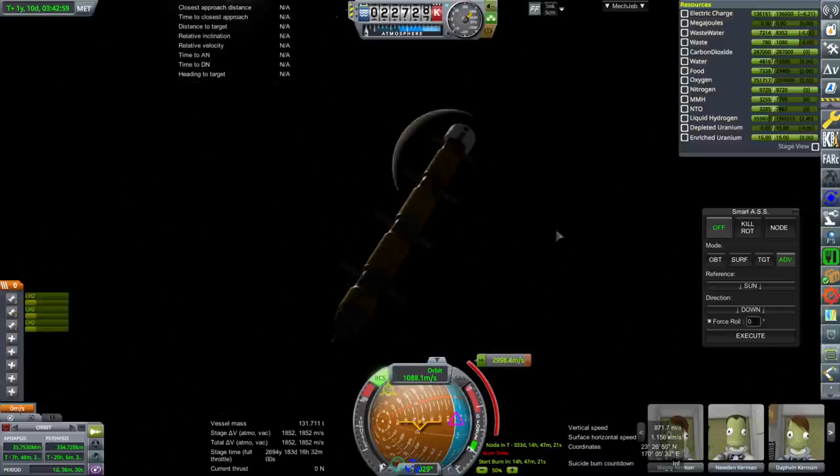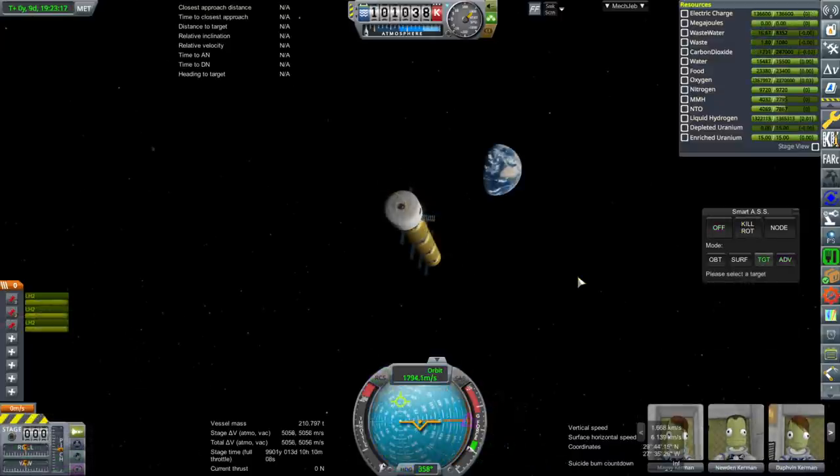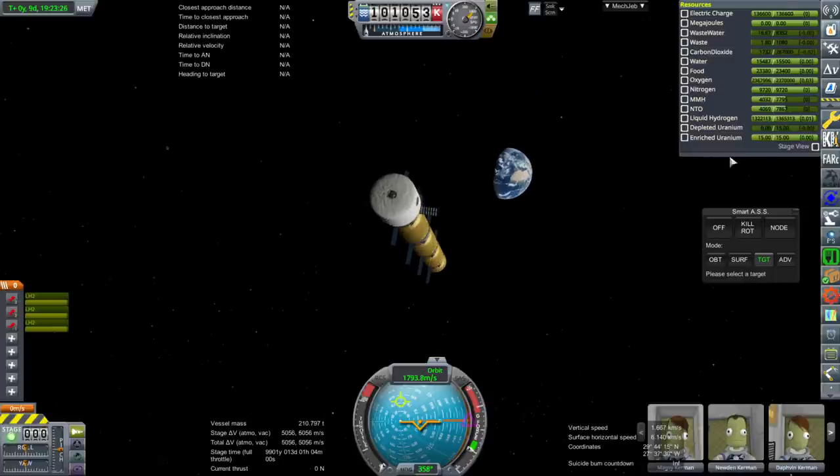So there we have it — we got around Mars, but it needs some work. Thank you for watching. I hope you enjoyed this video; if you did, please press like. If you have any comments or suggestions, please leave them in the comment section below. Just a little addendum: I reverted to save and noticed our boil-off. In high Earth orbit the boil-off is 0.01 per second versus 3 per second around Mars — that's 300 times worse. I straight up think there's something wrong with that, but it'll take some investigating.